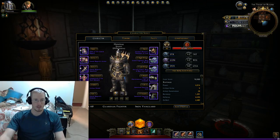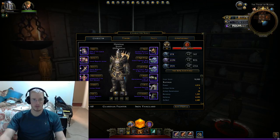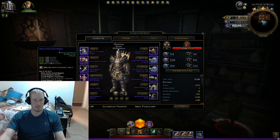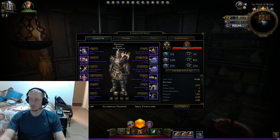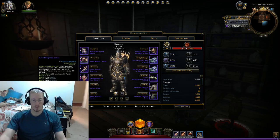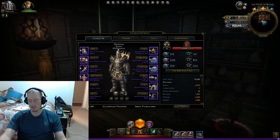Currently for gear, I am in the full Grand Regent regalia. The four-piece bonus is possibly the best out of the three sets of tier two, which gives us 20% of power based off of our defense. Most Guardian Fighters once they're in tier two have about 4,590 to almost 5,000 defense depending on how they runed, so I gain almost a thousand power from it.